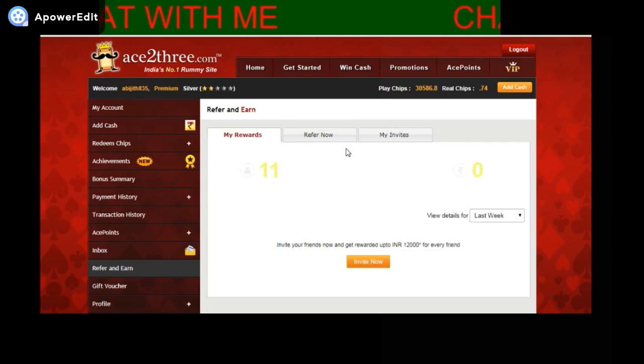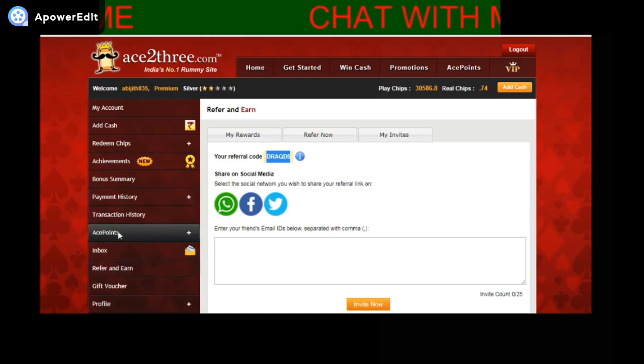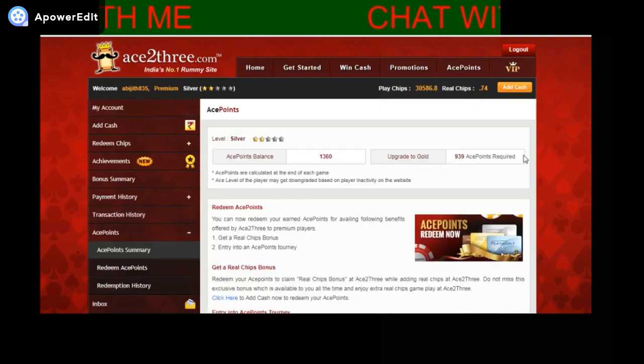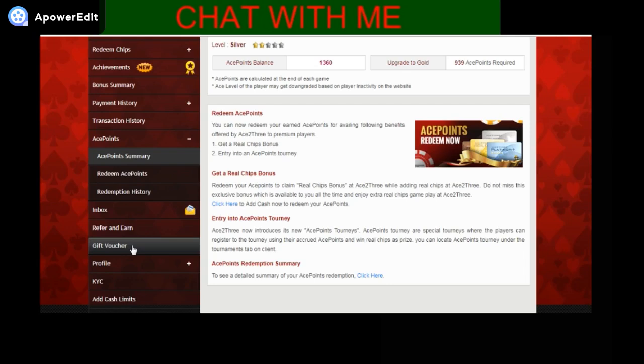You can see I have invited 11 friends. These are my ace points. You can use ace points to play ace point tournaments or redeem them for real money. But I prefer not to, because as our ace points increase we become more premium members and can grow from Bronze to Silver to Gold to Platinum — and once we become a higher-tier member we get more goodies from Ace23.